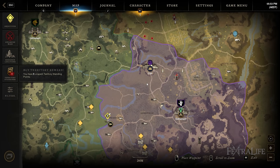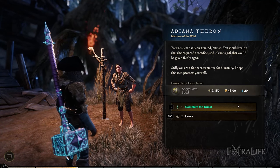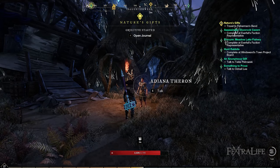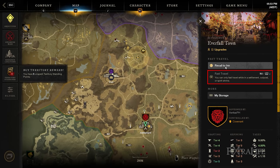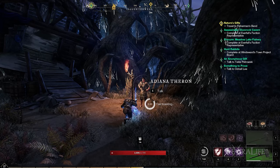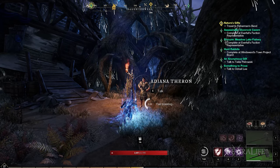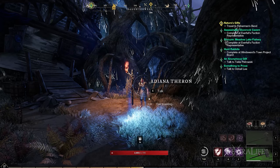Side stories are those you encounter in settlements that are represented by yellow diamonds on your map. They do provide a decent amount of XP, but not when compared to faction missions and town projects. One thing to note about main and side story quests is the Azoth you receive upon completion. Azoth is used for fast traveling back to different parts of your chosen territory. This saves you a lot of time when turning in quests, and since there are no mounts in New World, fast traveling becomes highly essential to maximizing your efficiency.